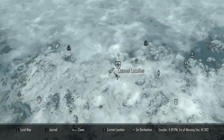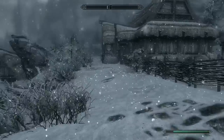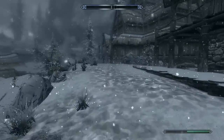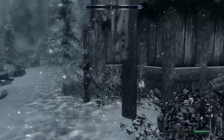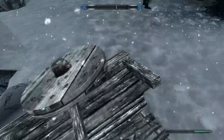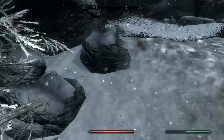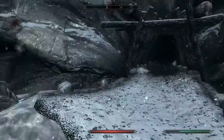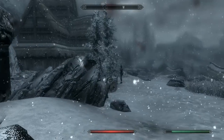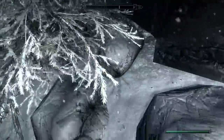First one is in Dawnstar. You're going to want to fast travel to Dawnstar and end up right there — follow what I do. This chest, I'll give a link to the guy who sent it to me in the description. I didn't really find any of the chests I'm going to show you today. For this chest, you're going to want to go to the entrance of the Iron Breaker Mine — here's the map — right next to the entrance there are these patches of rocks.